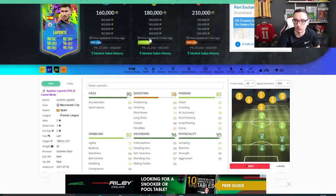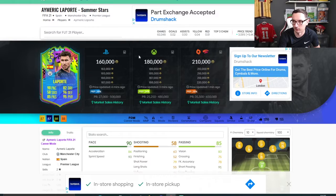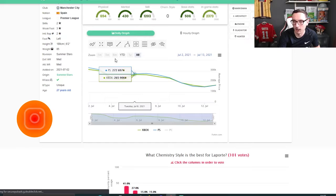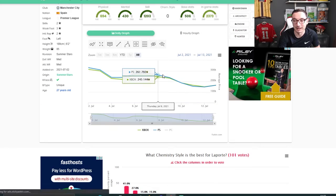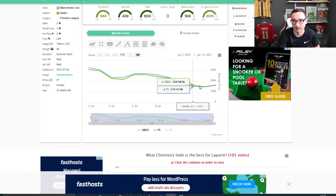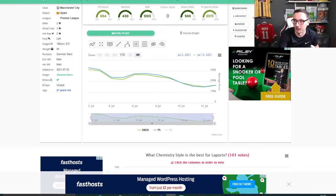Looking at Laporte now - he's at 175, having been at 185 earlier. If you look at last week's data on the Thursday, he saw a hit and then bounced back, then gradually came down in price. He got to a low of 150 on Monday before bouncing back up to 175. He fluctuates between 175 and 185. Jordan Henderson is another one we'll talk about in a second. Locatelli was another one who did very well last week - on the Thursday he got down to around 90k before bouncing back this week to 114k. If you'd picked him up around the 90k to 95k mark, you're looking at 15,000 to 20,000 coins profit.